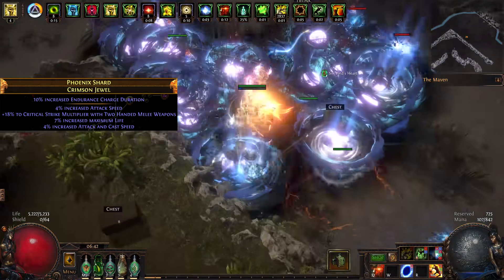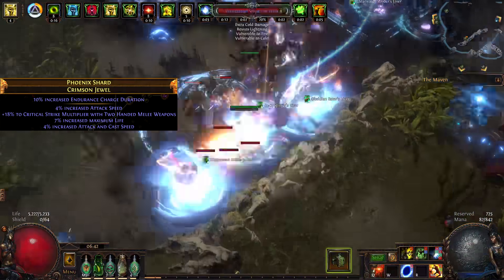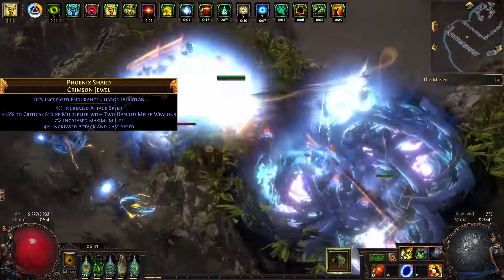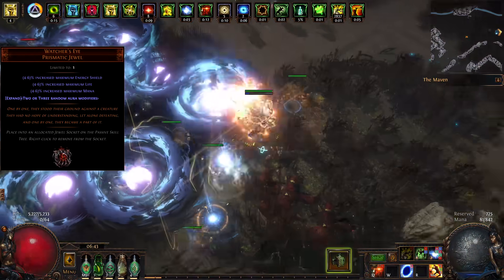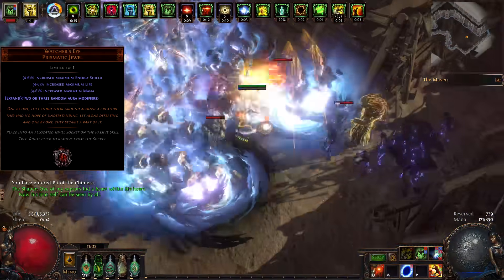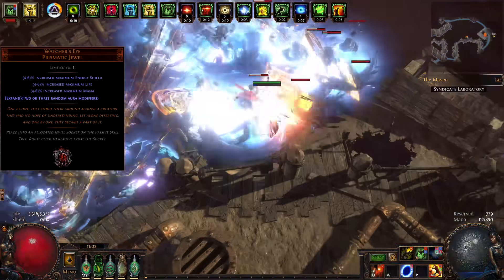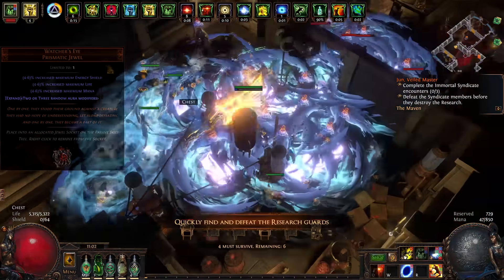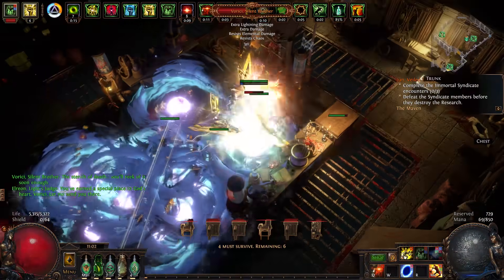Each of your normal rare jewels should prioritize life first, then as many Crit Multi and Attack Speed modifiers as possible. Feel free to get resistances on jewels if you are not yet capped. For our Watcher's Eye, since we are using Void Forge we cannot deal any Physical Damage, so our base Physical Damage must be converted into Elemental Damage. You need 40% of Physical Damage converted to Cold while affected by Hatred, and ideally increased Attack Damage while affected by Precision or increased Cold Damage while affected by Hatred. For the Bandit quest, help Alira for her bonus to Elemental Resistances and Global Critical Strike Multiplier.